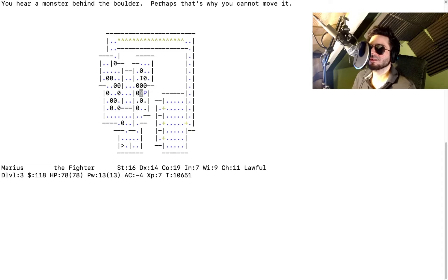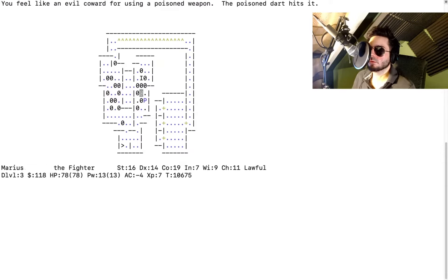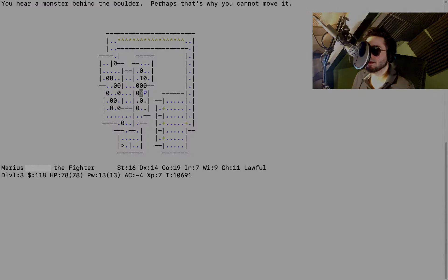You hear a door open — you may have alerted other monsters. Try throwing a dart; I don't know what happens if it gets stuck in the boulder. Poison darts — the dart hits it! You can throw stuff at it through the boulder. Throw your daggers — the dagger hits, the elephant dagger hits. The unicorn horn misses, god damn it.